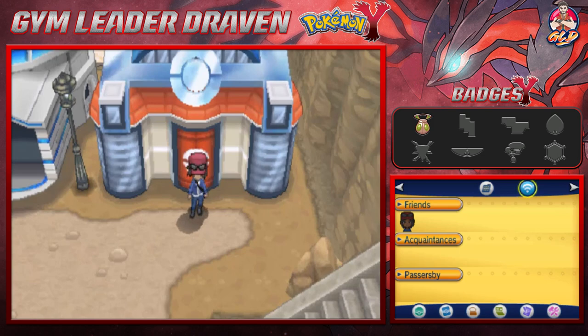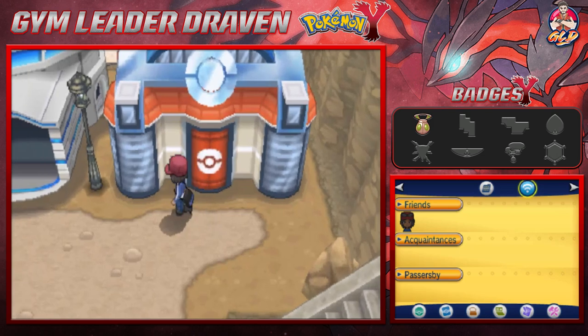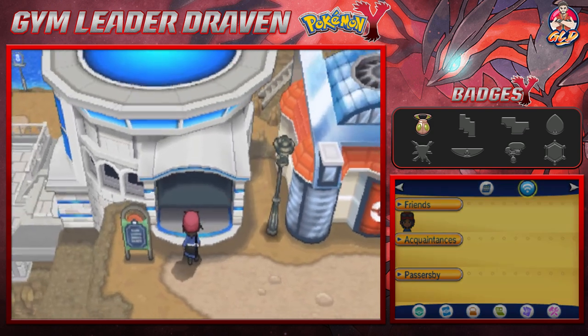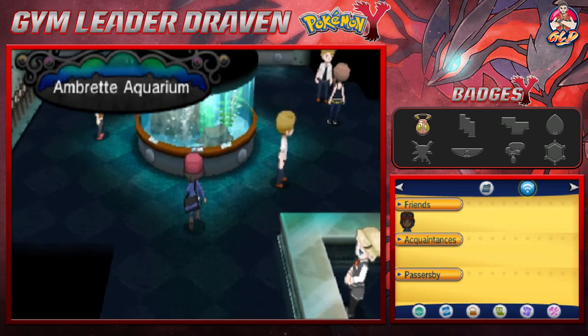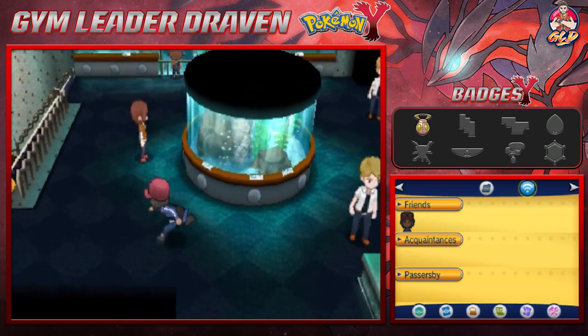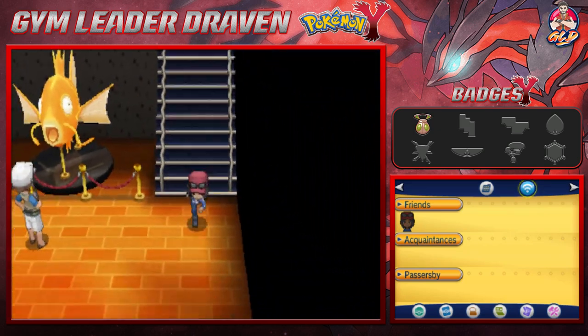What's up guys, it's me your host Gravity, welcome to another episode of our Pokémon Y walkthrough. In our last episode we did quite a few things — we revived a fossil here and there — and now it is finally time for us to leave Ambrette Town and go to the next place.